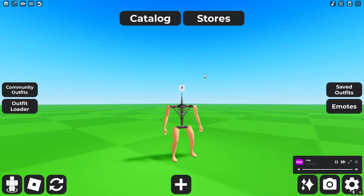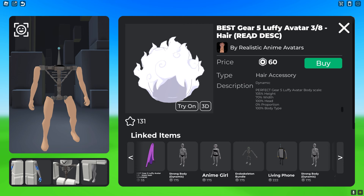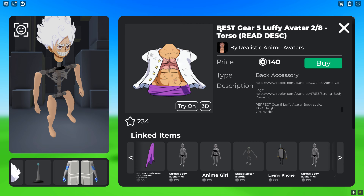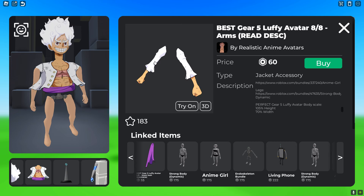Your avatar should look like this right now, but there's some stuff we can add to make him look like Luffy. Get the Best Gear 5 Luffy Avatar Hair for 60 Robux, which goes on top of his head. Then to fill in the face, get the Best Gear 5 Luffy Avatar Head for 85 Robux, which pairs with the hair. After that, get the Best Gear 5 Luffy Avatar Torso for 140 Robux and the Best Gear 5 Luffy Avatar Arms for 60 Robux.